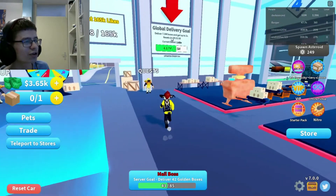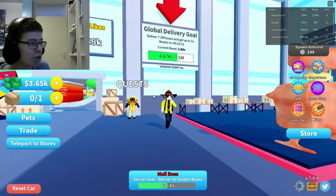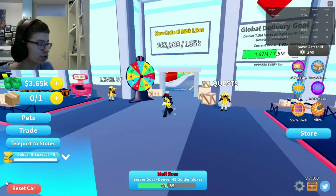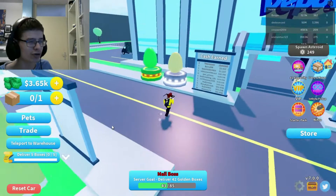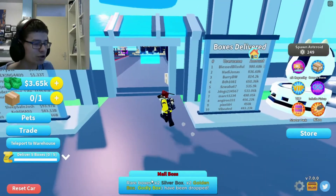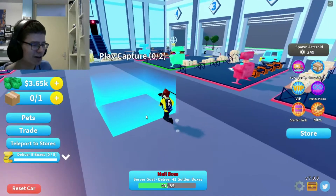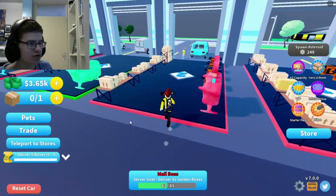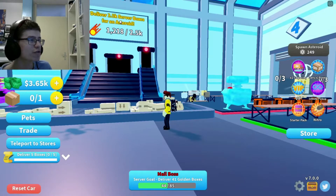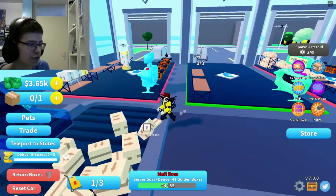Global livery goal — hey, that's cool. Oh, we have requests. I didn't even see this guy. Deliver five boxes. Teleport to stores — oh, that's also a thing. Cash earned, this is the all-time leaderboard I guess. Mail boss — what is this? Mail box was that goal, or is that a server goal? We also had like 2.5 server boxes for an asteroid — that's actually pretty cool that that's a thing.